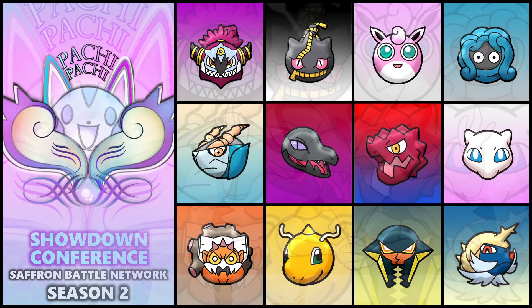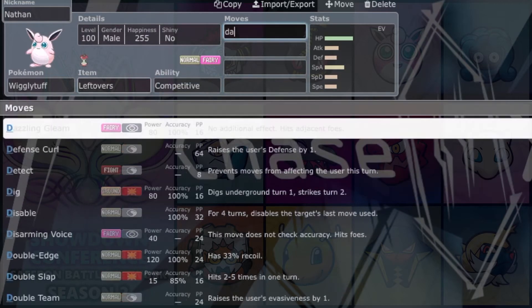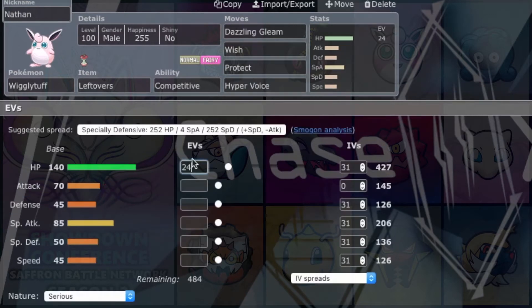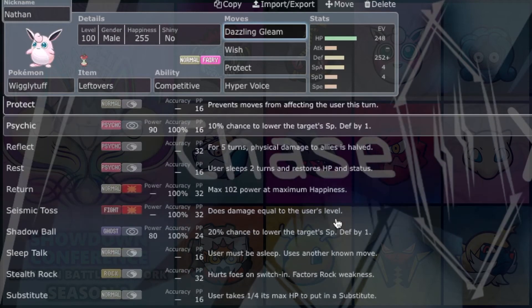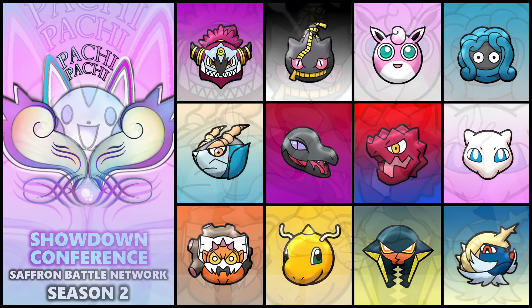Next up, our third pick is Wigglytuff — I'm going to name it Nathan. We got Leftovers with Competitive. It gets cool abilities: Competitive is nice for Intimidate users, and Frisk is really nice for scouting opponent's items. Base 140 HP, decent Special Attack at 85, and base 45 Speed, so I'm already slow. It gets Wish, Protect, Stealth Rocks, Flamethrower, Fire Blast, Ice Beam, Knock Off, Perish Song, Pain Split, Thunder Wave, Drain Punch, and Heal Pulse — so I can Heal Pulse Magic Bounce users. It also gets Misty Terrain, which I'll probably never use.